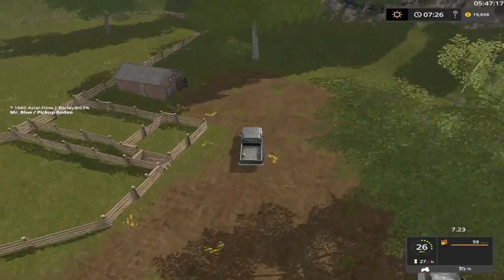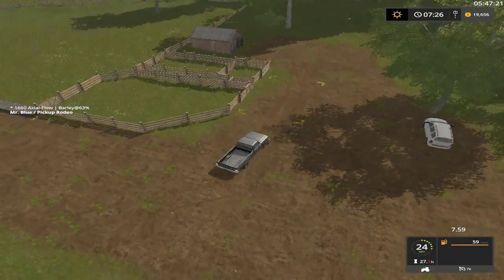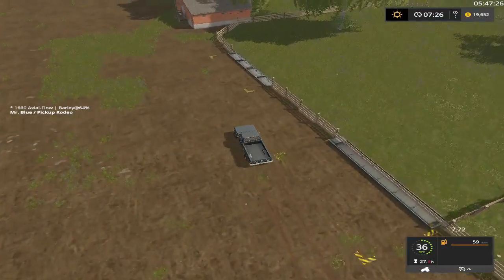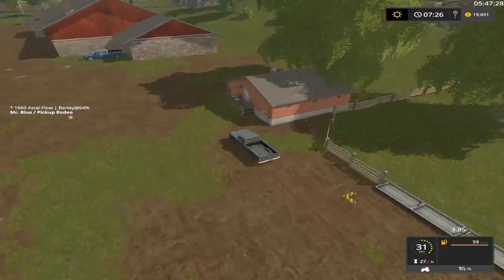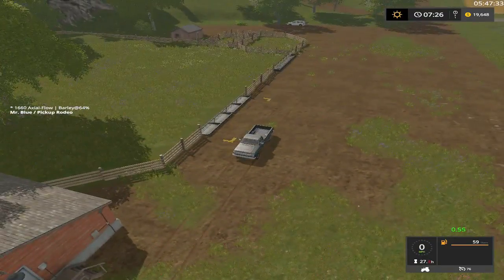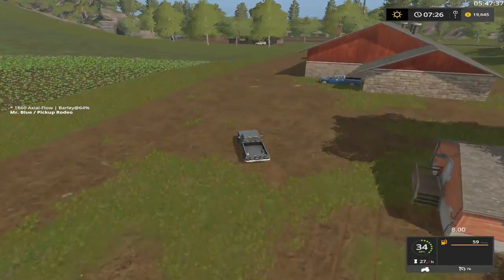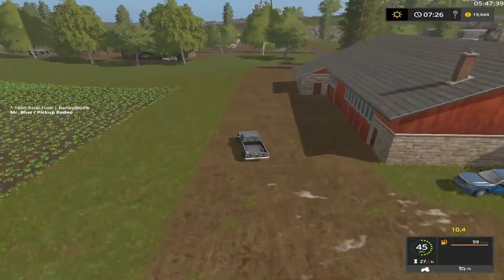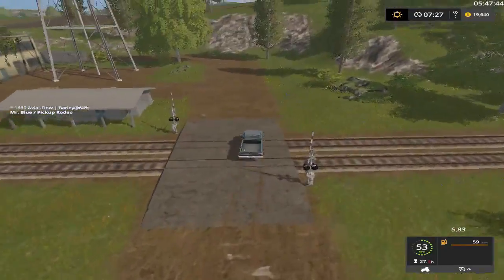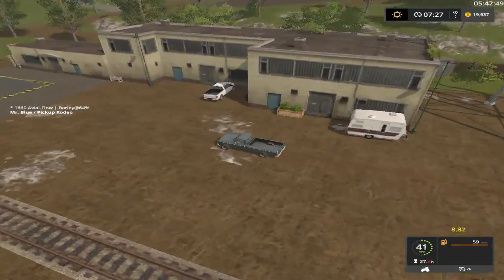Looks like our wool pallets are back here — this will buy a sheep. Water, feed — our wool pallets used to come out over here somewhere on the other map, but they changed that a little bit, so it's alright. We still got a sell point down here.